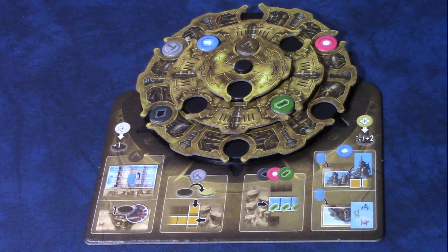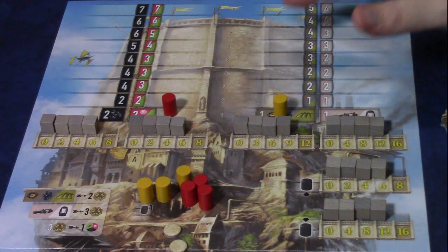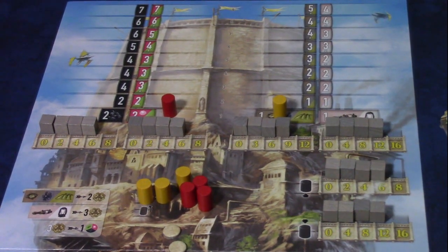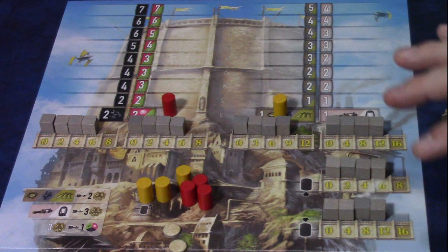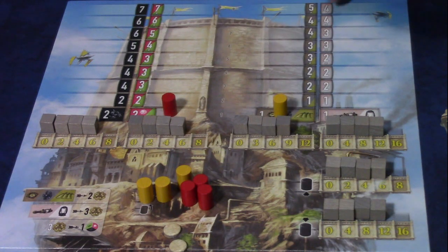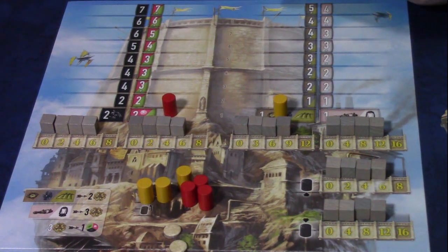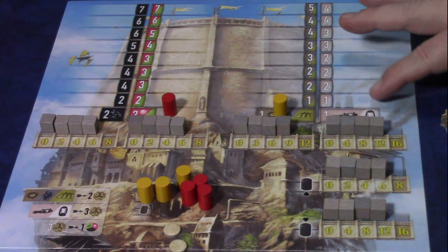Noria is played over a set number of rounds depending on player count — in a two-player game it's 16 rounds. The top half of the board needs some explanation because it is the main — and only — way to earn victory points. These four scoring tracks are called paths: the refinement, settlement, exploration, and research paths.